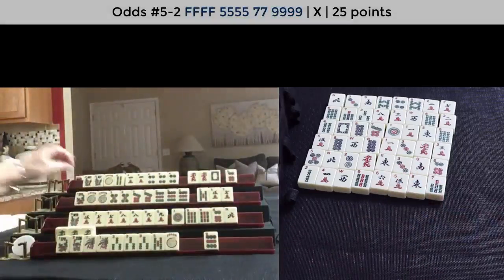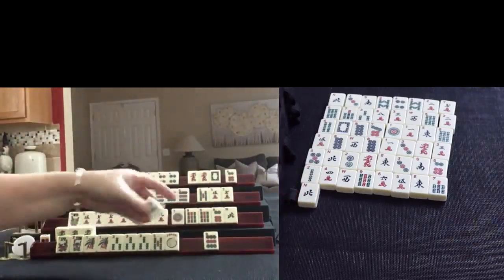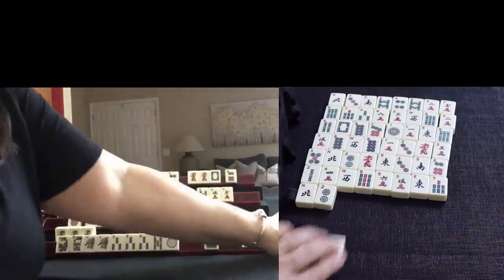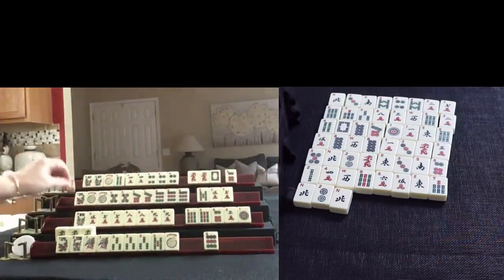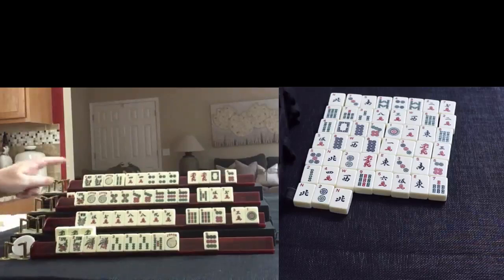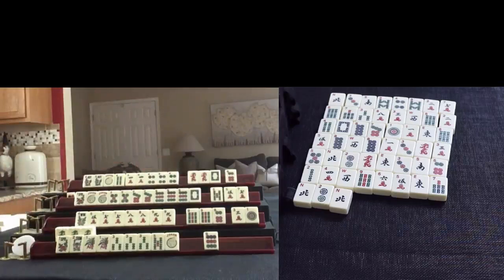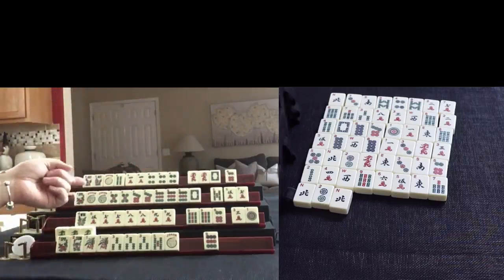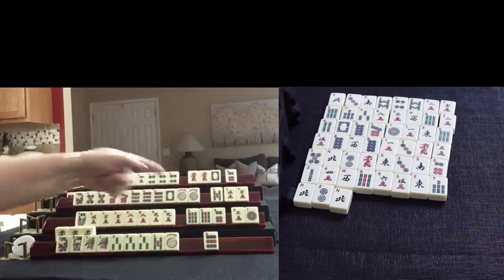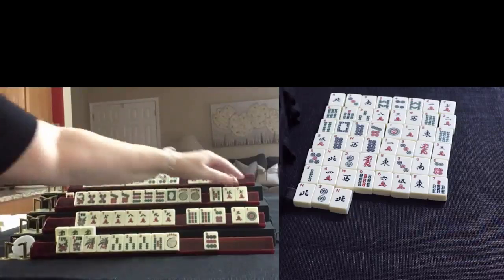7 Bam. North. 2 Dot. 2 Dot. 3 Crack — I don't think that's going to help, but let's discard North. I like to discard outside tiles. Nobody wanted the 9 Bam — those will be good discards too. We're going to draw White Dragon. There is a 5, 7, 9 dragon hand, but there's already a White Dragon out. Wait — we could do that! That would be the second hand down on the right — 5, 7, 9 dragon. That's actually helpful for that second hand down. We'll keep it even though we're going to need a joker there. Maybe, because there's one out. Let's discard 7 Crack.